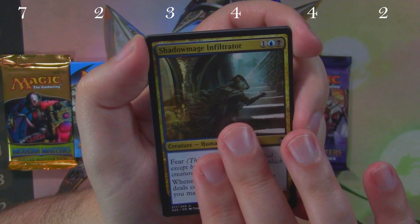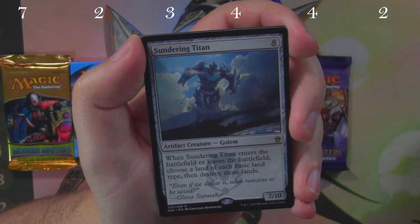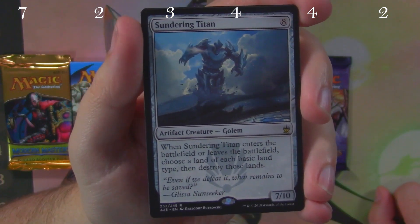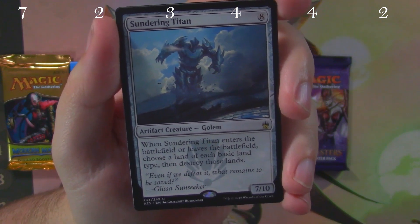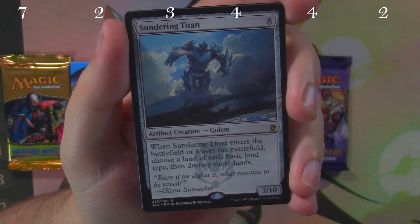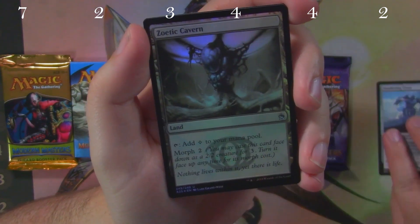Masters 25 is first and we have a Regrowth, a Goblin War Drums, a Shadow Mage Infiltrator, and a Sundering Titan as our rare. Not super crazy value-wise, but still a cool card. Who doesn't like a 7/10 for eight? When it enters or leaves the battlefield, you choose a land of each basic land type, then destroy those lands — so lots of lands to blow up.